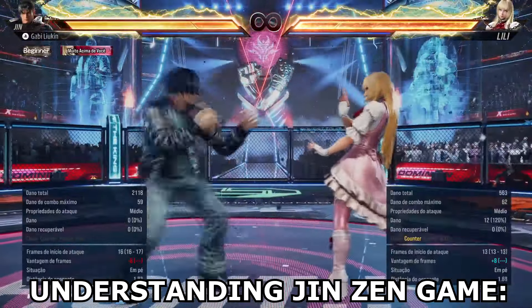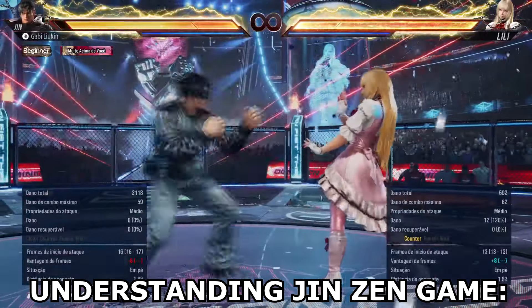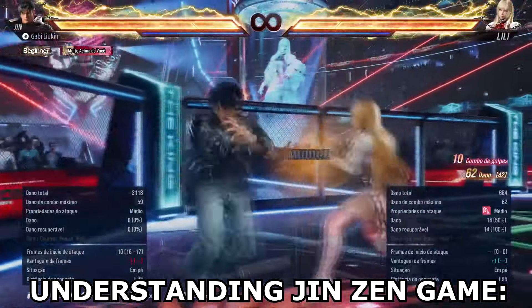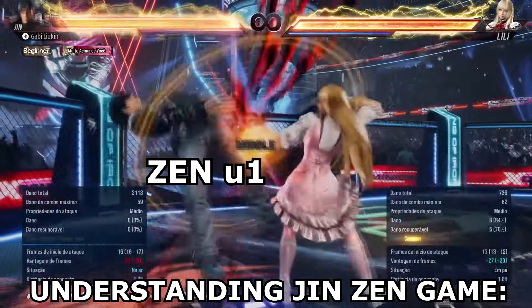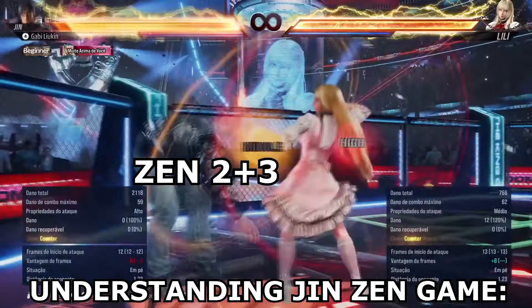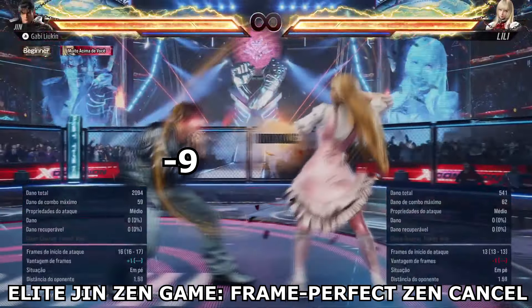Usually, a balanced Tekken character cannot force mix-ups, 50-50s and infinite turns on you by transitioning into a stance on block. When a balanced Tekken character transitions into you on block, you will always be able to check him.